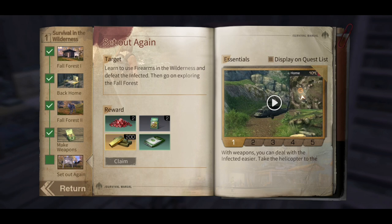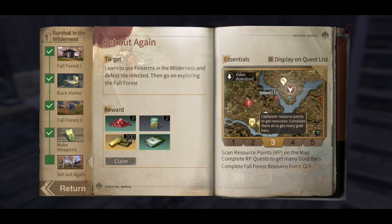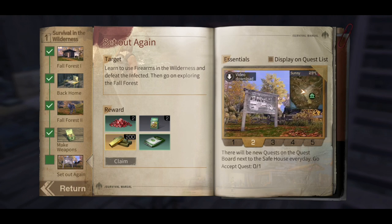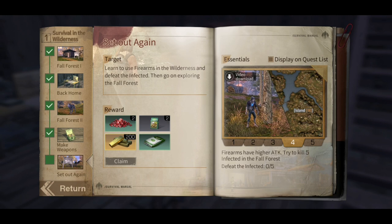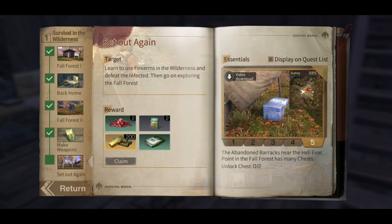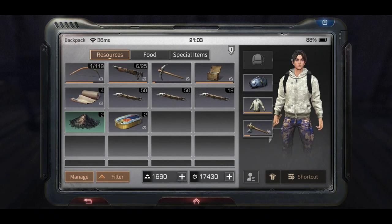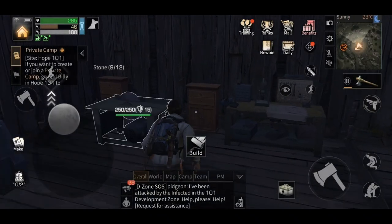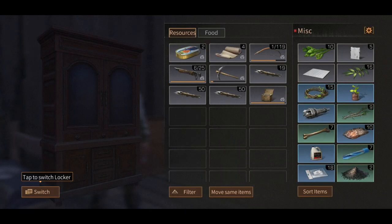Now we are going to start out again — learn to use firearms in the wilderness, defeat the infected, then go exploring the Fall Forest. We're going to hit up the quests, hopefully get to do a bit today. We need to do a quest, complete the Fall resource point, try and kill five infected, and find a couple of abandoned chests. Just going to make sure everything we've got here gets sorted into our inventory.